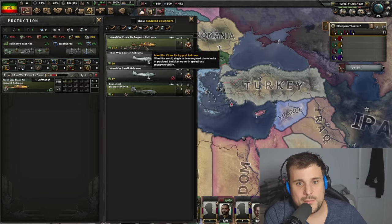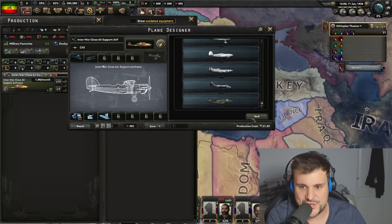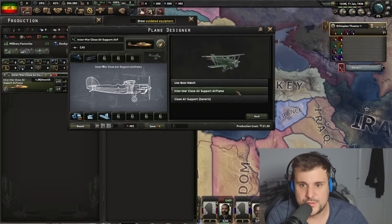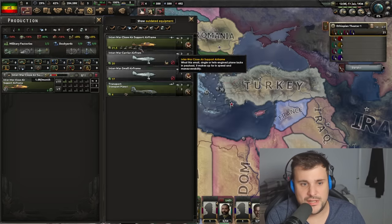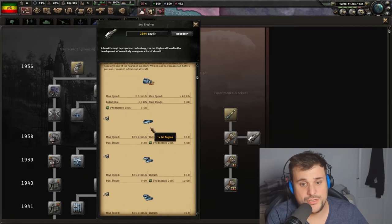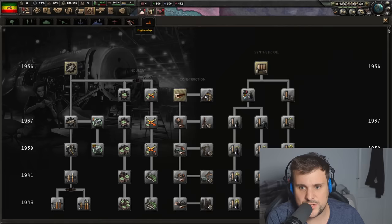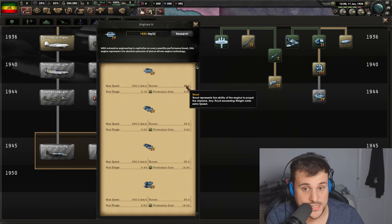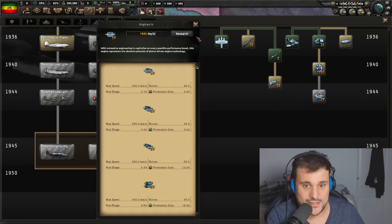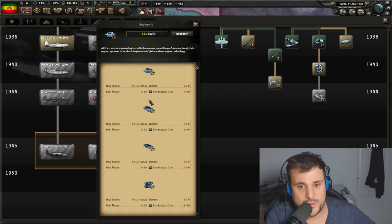The model looks absolutely awful but you've also got different model variants including something that looks like a jet plane. There are models for the Ethiopians too. There are lots of other upgrades - for instance jet engines, with fantastic speed and thrust: 36 thrust versus 26 thrust. Thrust is basically the weight limit - if your plane weighs more than the engine's thrust value, it will not be able to take off, so you have to remove parts to make it flyable.